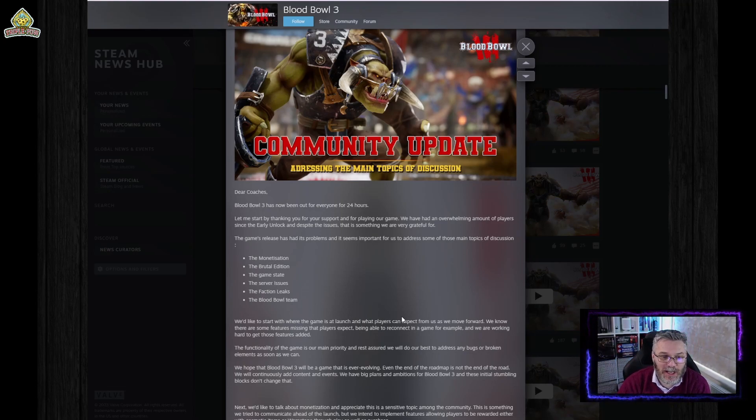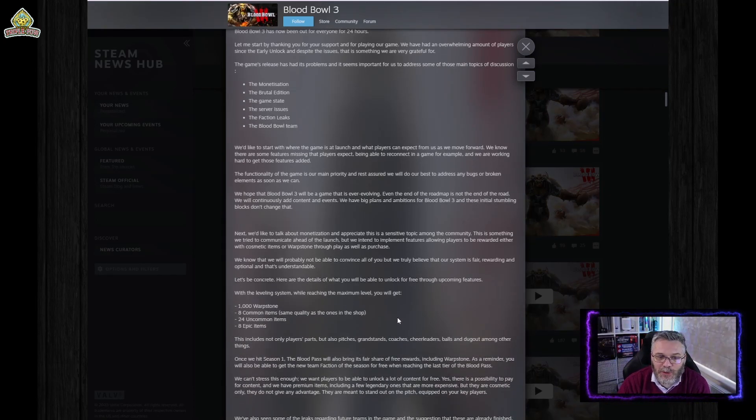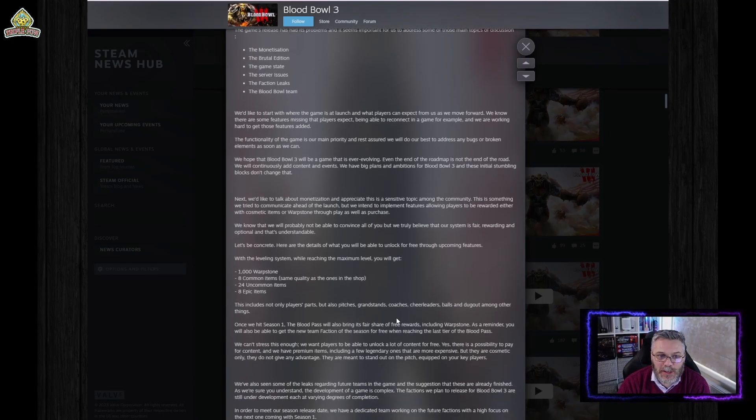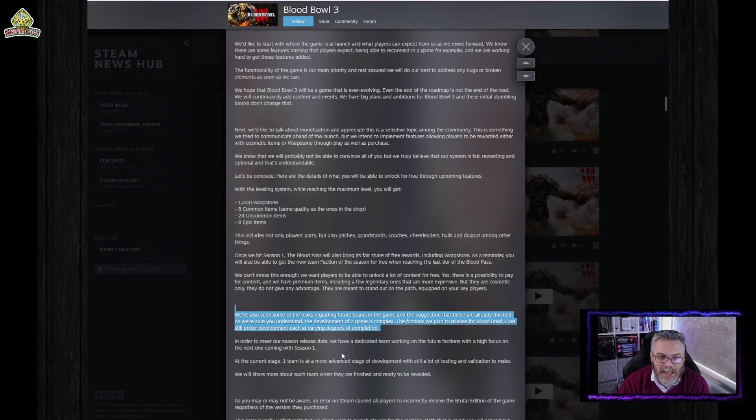The six big problems identified were: the monetization, the pre-early access, the game state, servers, faction leaks, and the team itself. There was a big pushback to the monetization system — primarily the buy-one-item-use-it-for-one-player system. They addressed the leaks about seven more teams in the code, confirming there's a dedicated team working on these with a high focus on the next one. There are 29 teams to play and only 12 in the game, being released one at a time every three months.